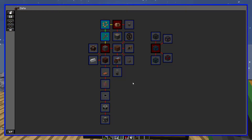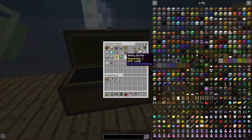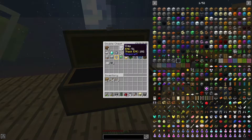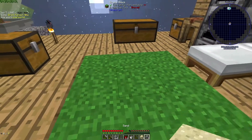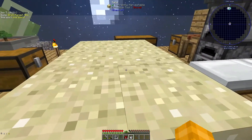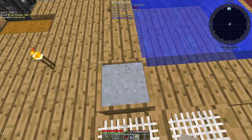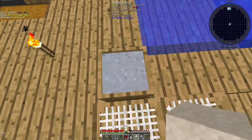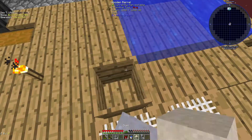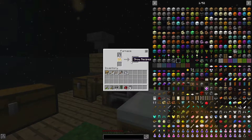The next thing we're going to make is the coke oven. I'm going to need clay - might as well use this anyway. I only got eight, so I might as well use the rest of this to make more clay. Half of 32 is 16 - I don't know why I need to do that in my head because I could just split it anyway.